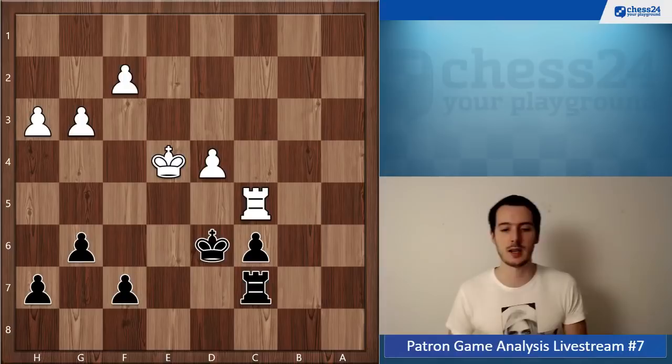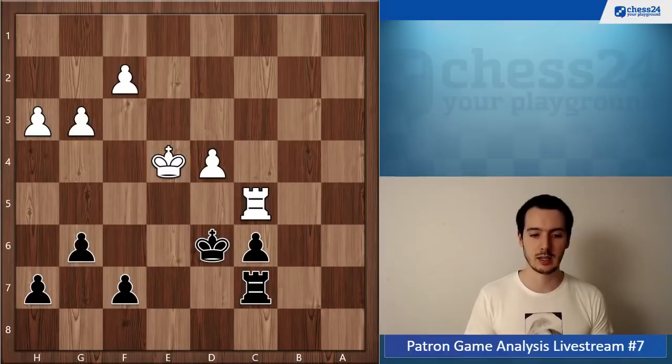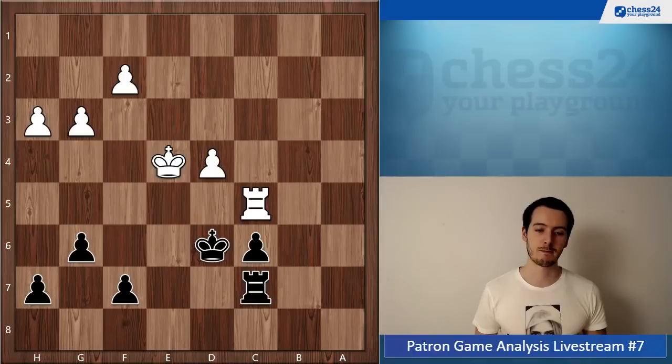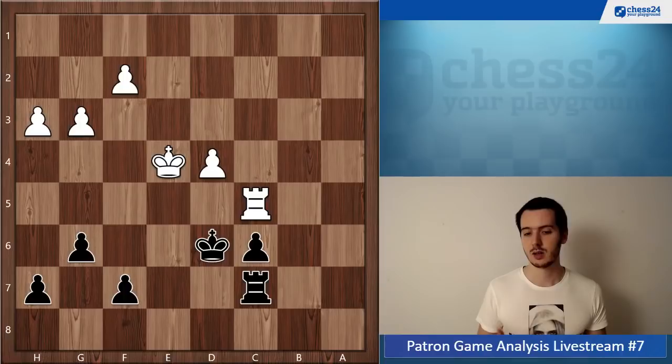Let me know if you have any questions. In general, from the two games we saw today, I think the biggest area where you can work on is tactics, for sure, and then also endgame. Especially in this second game, it felt like you weren't really familiar with common principles — for example, putting the rook on a6, being more active. These common principles like activity, getting the king into the game — those are very important in the endgame. For tactics, I would just recommend solving half an hour of tactics every day. That could already make a big difference.